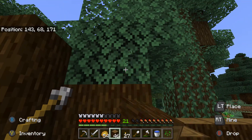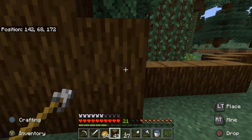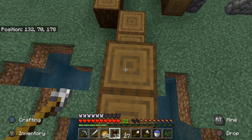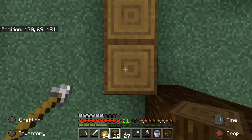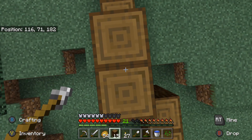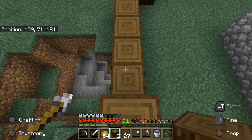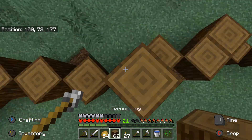I'll chop down the tree at some point, I just want to get this wall up and going because then I can light up the entire inside of the village. As long as it's two blocks tall all the way around there's no jump spots, so zombies and stuff shouldn't bother me. They don't really bother me now but it's the villagers I'm worried about. That's one stack gone already.